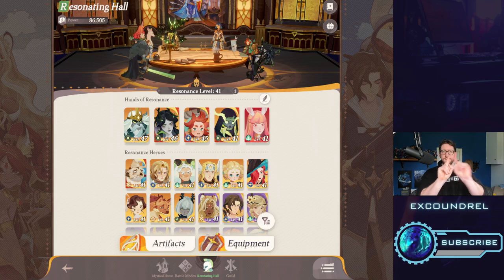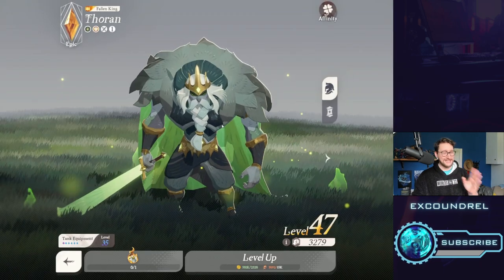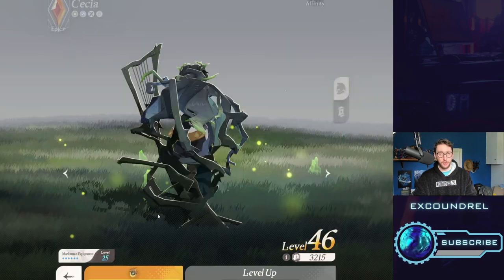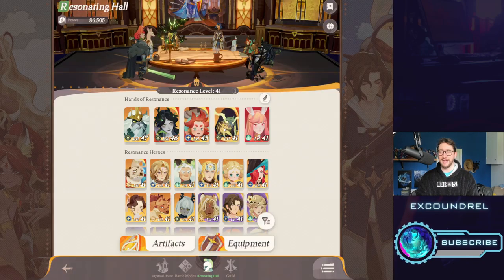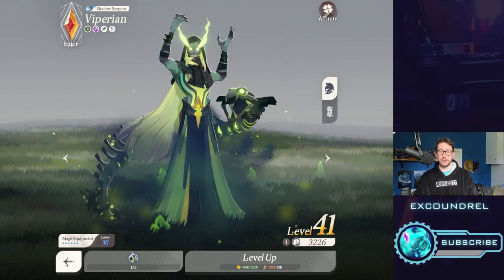The first rule is that there is a tried and tested team comp, a basic team comp that you can go with for every single team you want to build. That is one tank — you want to have at least one person on your team as a dedicated tank. You want to have two DPS. You need two team members that are core DPS, and what I mean by DPS is damage per second, but essentially just anything that deals damage.